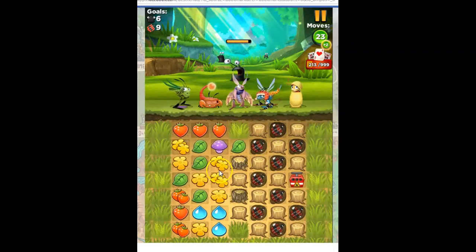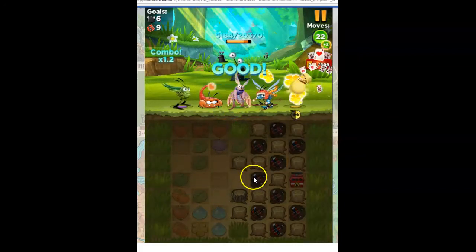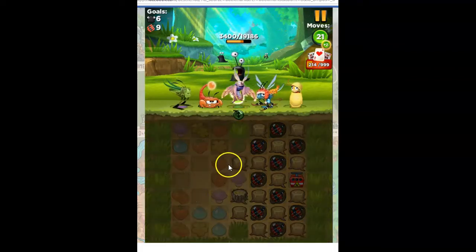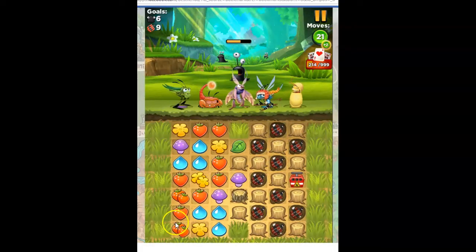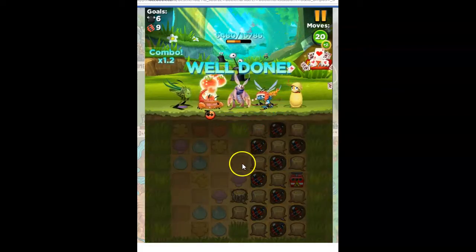Let's see what we can do to make nice long chains so that we can get these bombs fairly quickly, and of course we're hitting these slugs. They're not hairy slugs, so they're not affiliated with any particular color. I'm going to take out the green simply to put more red together. There we go — that's a nice long chain. We're getting rid of some of these stumps.